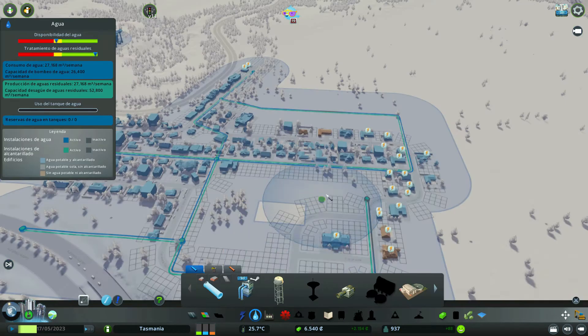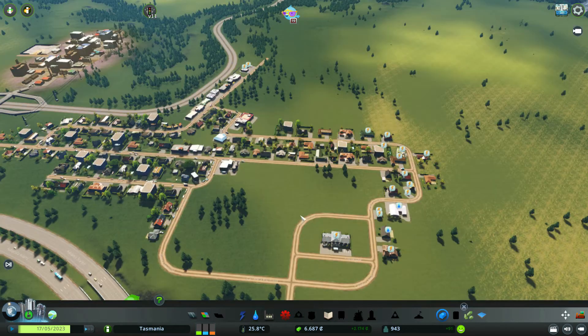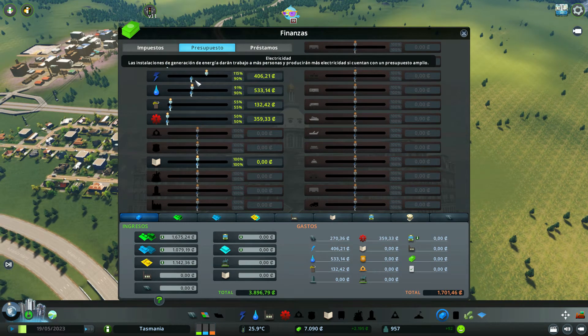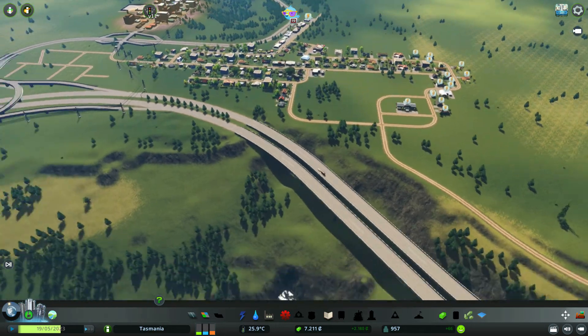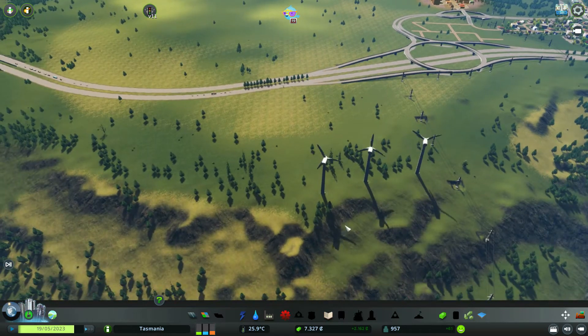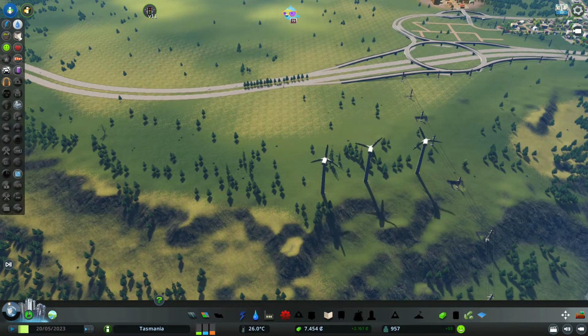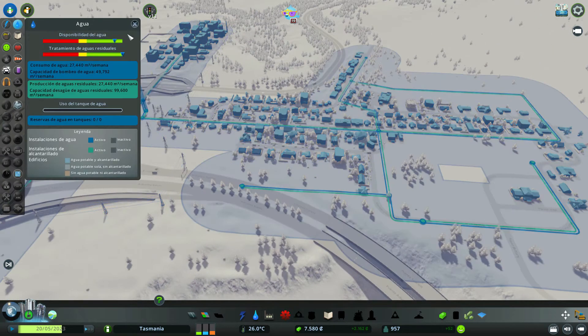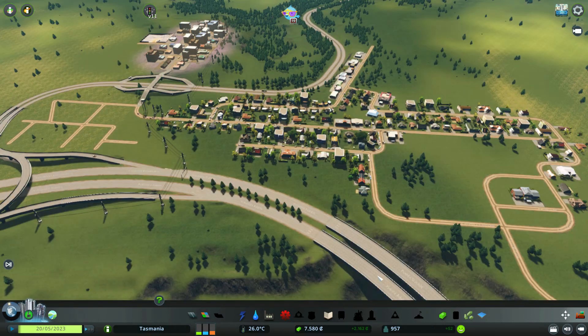Ahora nos hemos quedado cortos: disponibilidad de agua y electricidad. Disponibilidad de agua, vamos a subirlo al 80-90%. Y electricidad que estaba al 90%, pues vamos a subirlo al 120%, acabamos de poner un molino — perdón, un aerogenerador. Ahora tenemos un poquito más de margen al menos, y disponibilidad de agua de sobra. Estamos ganando más de 2.000 semanales.